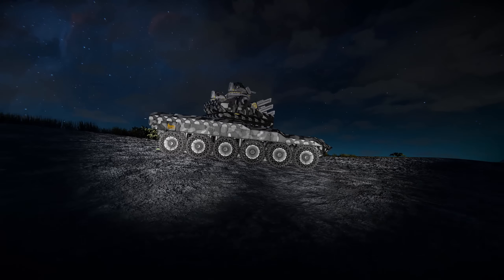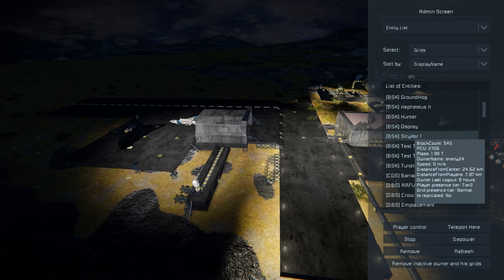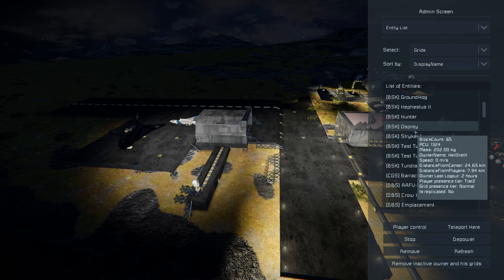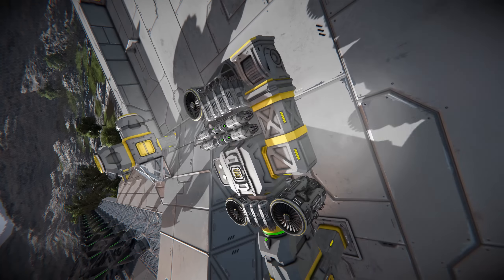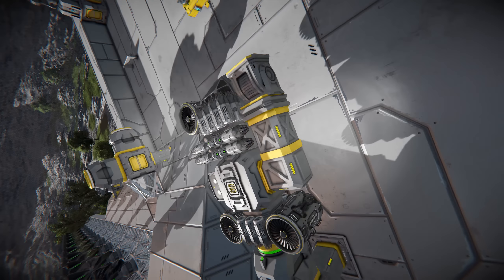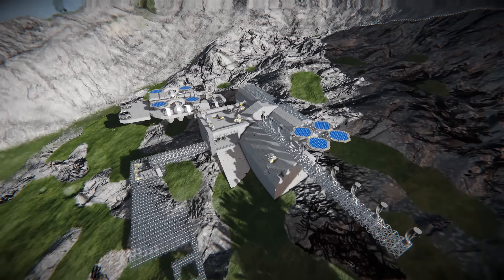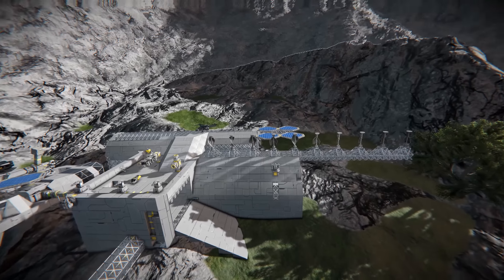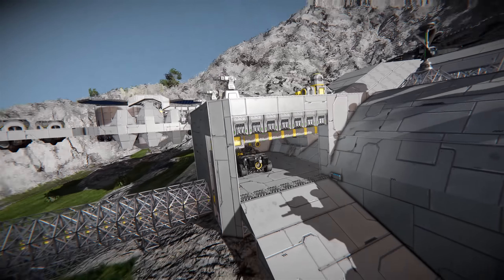Next up on our list is DBS. Coming through here, let's have a quick look at BSK. This looks like a smaller faction's base — still a lot of work to build out, not too many rovers, just a small transport truck inside and a large floating grid.